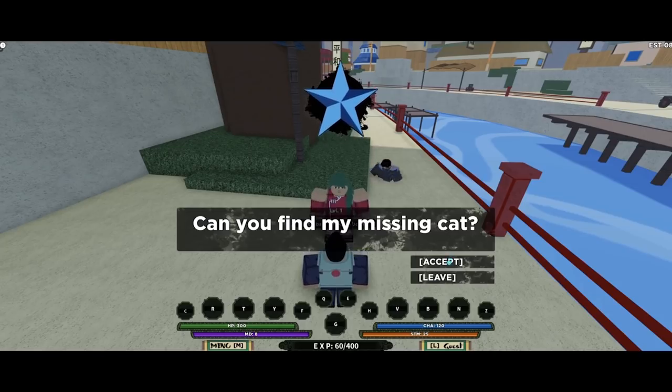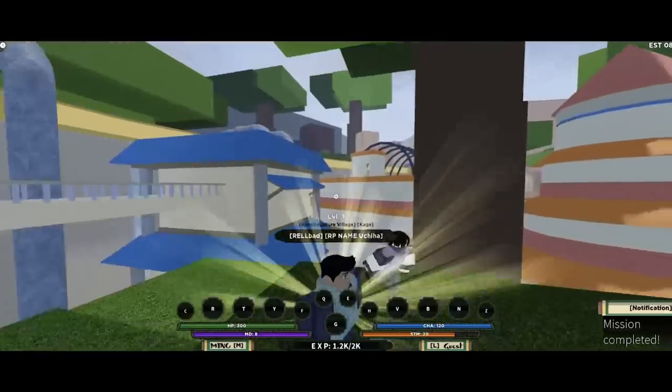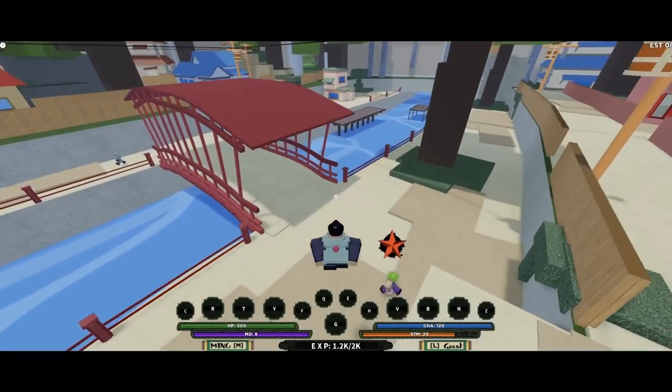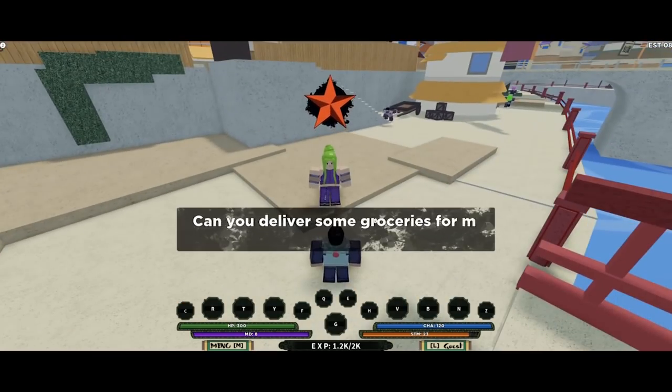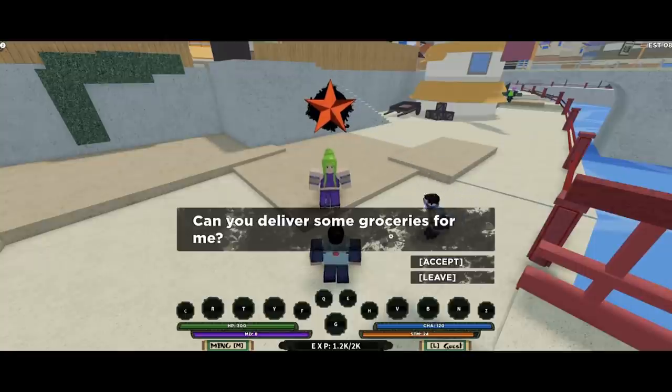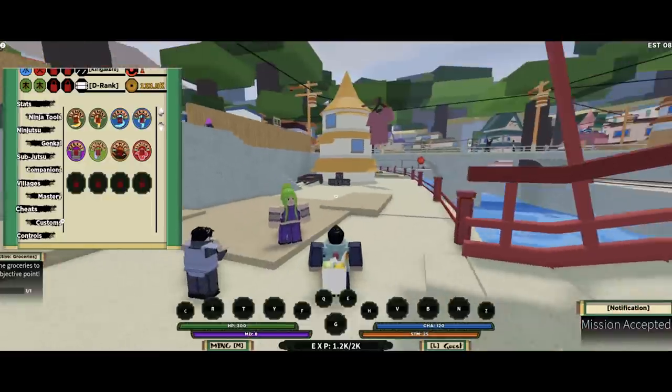The higher level you get, the more moves and skills you can unlock. Make sure to open your menu from time to time to unlock moves and add points to your stats. Stats are very important — go to the stats tab and add points regularly because they'll affect your health, your chakra mode, your strength, and all that. Make sure you activate your menu to add points to your stats and also to unlock moves that can help you in missions.